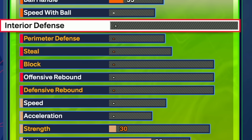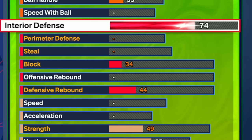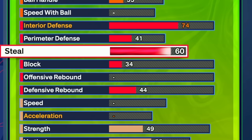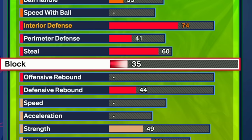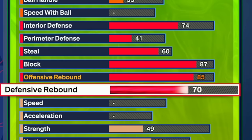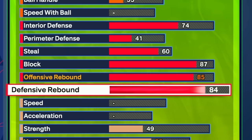For defense, we're going to have a 74 interior defense to unlock Post Move Lockdown — only on bronze, but better than nothing. Perimeter defense is only going to 41. One of the most important attributes on any big man build is going with at least a 60 steal — I'll show you why in a bit. Our block is going to 87 so we get Silver Anchor, which is great. Rebounding is going to be well balanced for the first time — an 85 offensive rebound and an 84 defensive rebound. You will have no troubles rebounding the basketball.